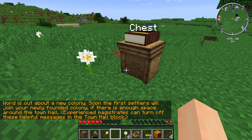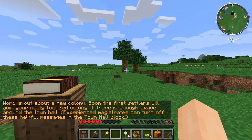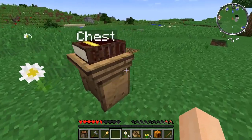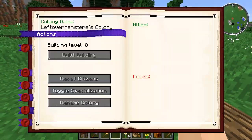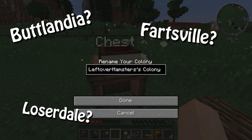Word is out about a new colony. Soon, the first settlers will join your newly founded colony if there is enough space around the town hall. Experienced magistrates can turn off these helpful messages in the town hall block. Hooray! So we can rename our colony — I'm not going to do that at the moment because I want you guys to name my colony, so let me know your suggestions in the comments.